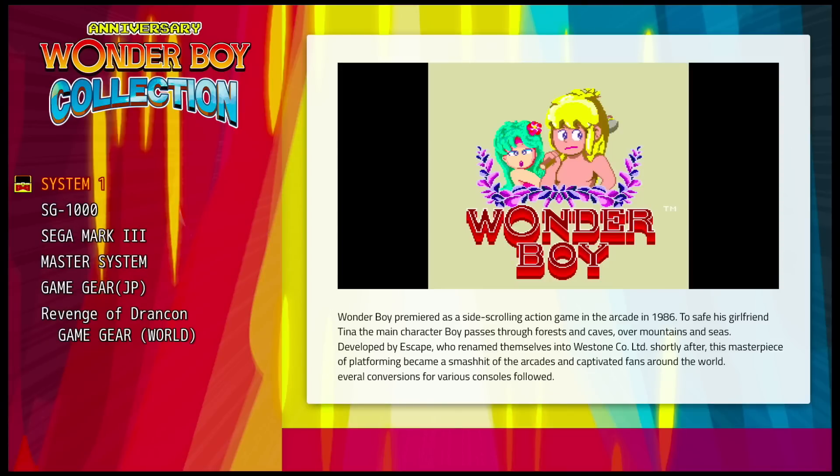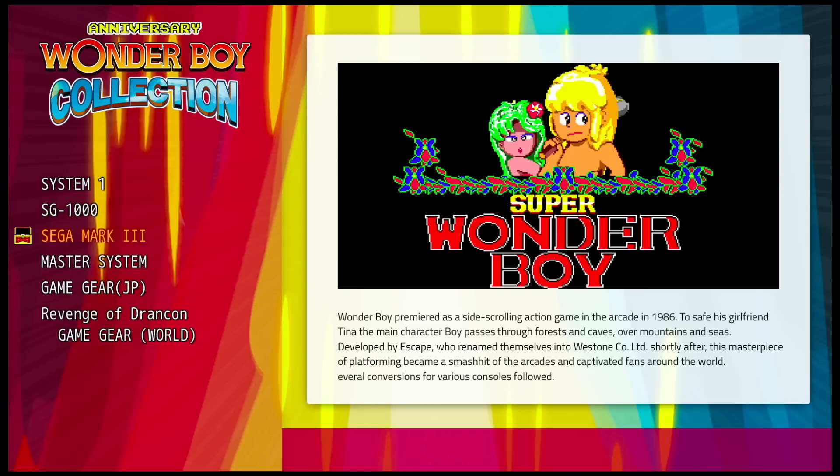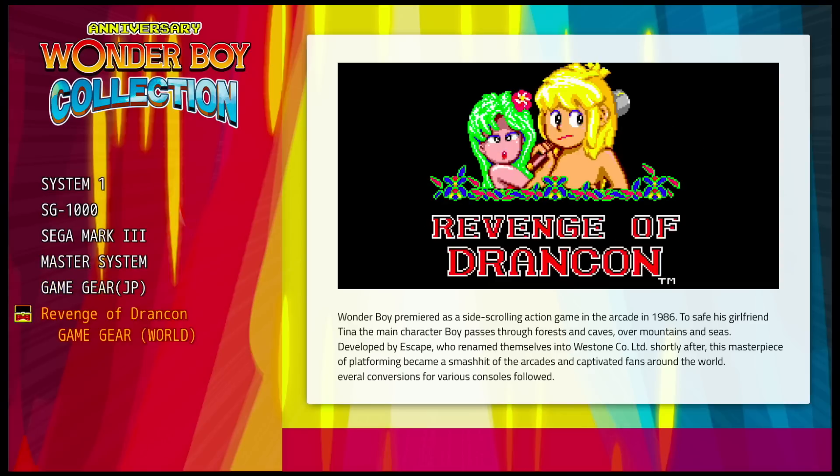When you click into the games, you get Wonder Boy — this is the arcade version. But you also have it for the SG-1000, the Sega Mark III (that's your Japanese Master System), your Sega Master System, the Game Gear in Japan, and the U.S. version of the Game Gear. There are multiple versions of each one — sometimes it's just the English versus the Japanese version, but there are sometimes some differences between the two.